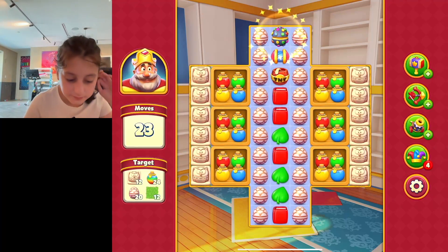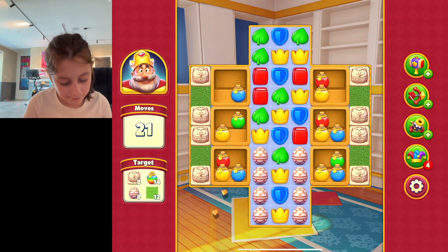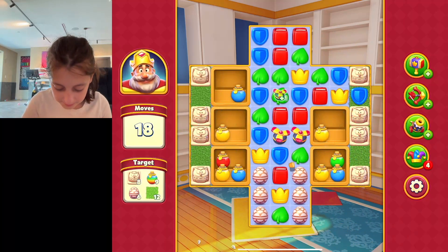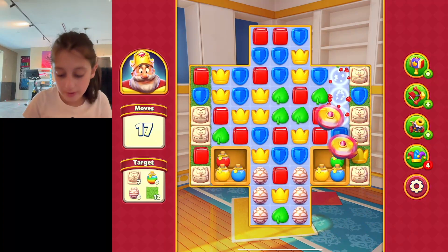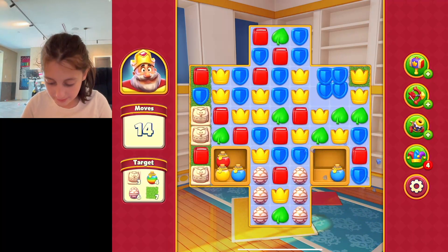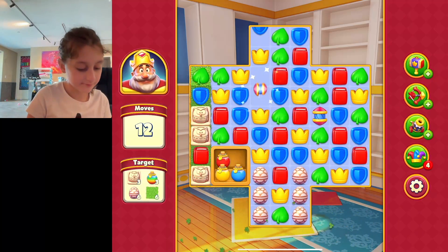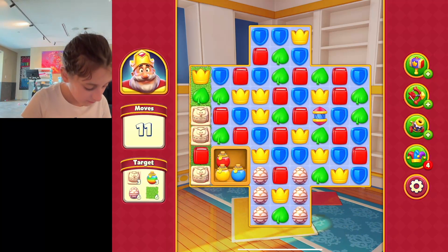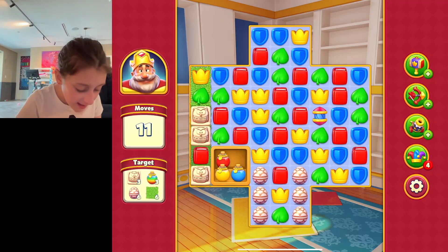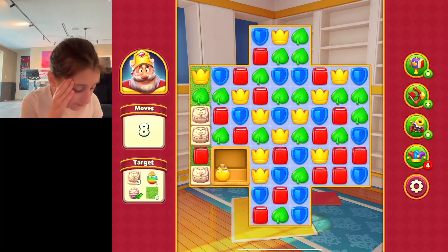All three of these power-ups we're going to be using today. There were no more moves possible so it does that auto-shuffle. That was helpful, that was also helpful. We've got that done. How do we not have the eggs done? The eggs — how did I forget about the eggs? I thought those always finish right away and they didn't. Oh that sucks.